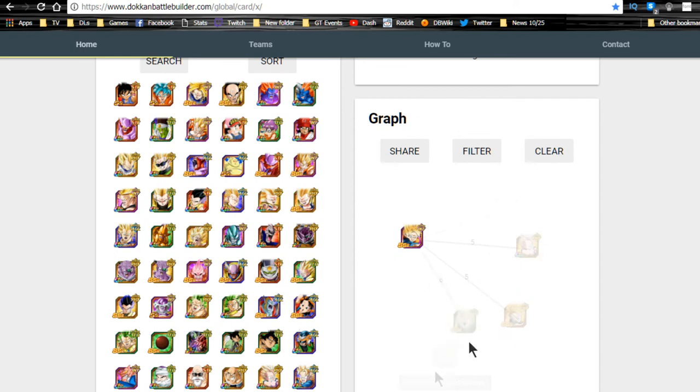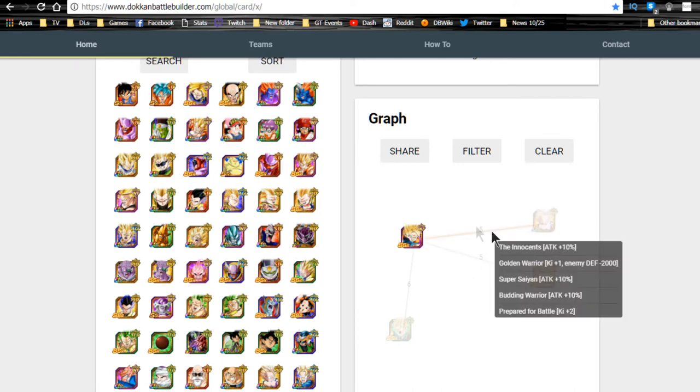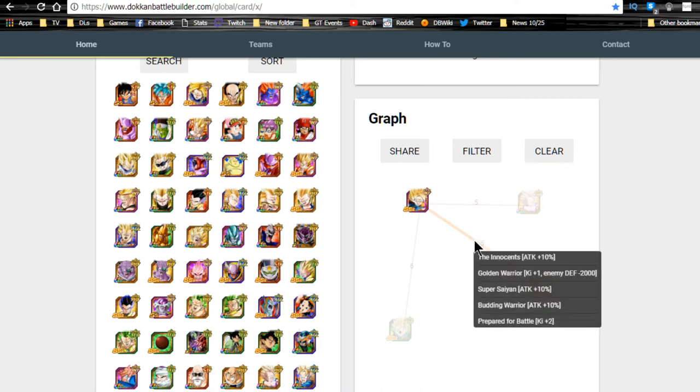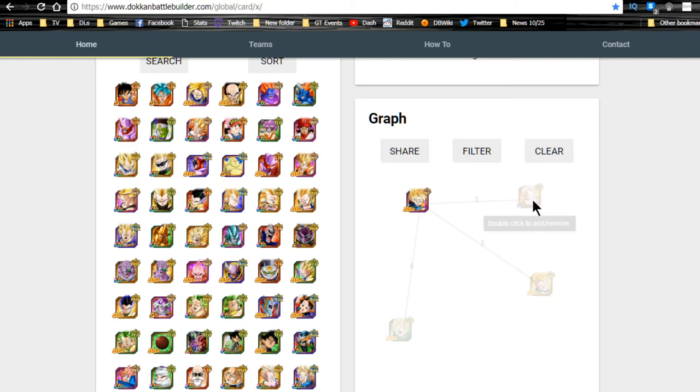For Goten, it's the same situation — Technique Trunks is his best linking buddy. The next best is Physical Trunks, who only shares five link skills since that Trunks doesn't have Kamehameha but has everything else: attack +30% and Ki +3. The Kamehameha link is only 2500 attack, which in the current meta isn't necessary. Plus, that Physical Trunks has an extra 20% attack damage when Dokkan awakened, making him a bit more viable.